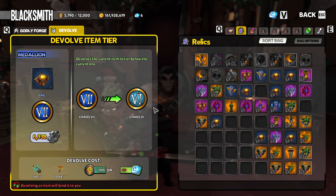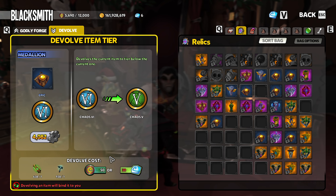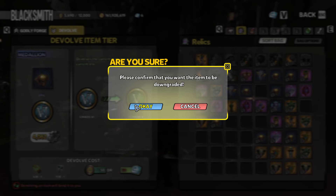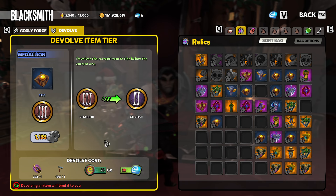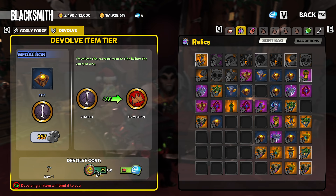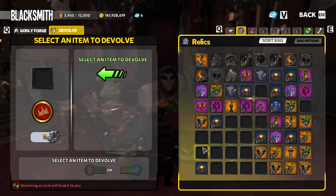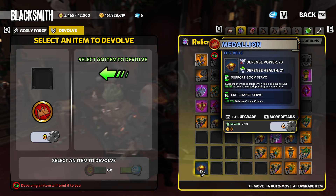You can take that item - here it is right here - and we want to devolve it all the way down to campaign. Now this will cost you a bunch of defender metals, but remember you're unbricking your bricked relic, so it's defender metals well spent. We're going to take this all the way back down to campaign.